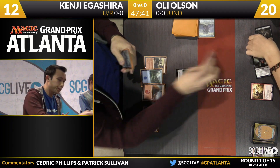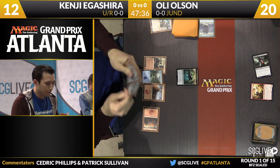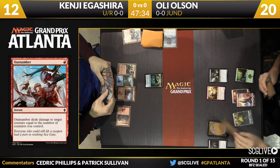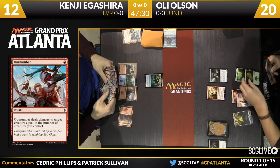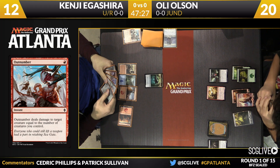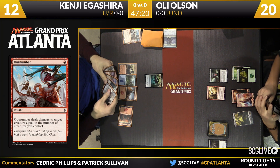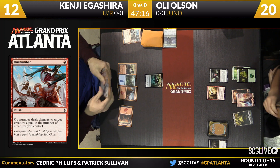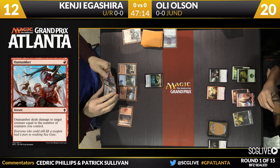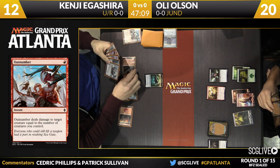Looks like a removal spell is going to take care of the familiar. Copy of Outnumber there. Just has to pass the turn back — three mana, could be representing a bevy of things here. A forest here from Olsen, that's five lands, that's one away from the Outcast. And Igishira representing another removal spell — he used a removal spell on the familiar rather than the Outcast.